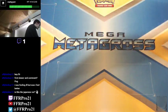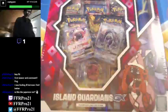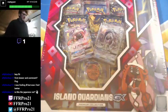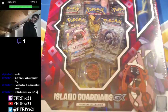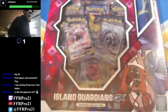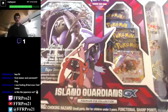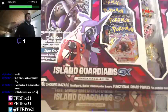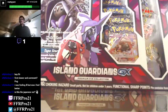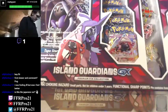This week we actually got a couple boxes we're going to open up here. First one up, we have the Island Guardians GX Premium Collection. And then the second box we're going to open up is the Premium Pin Collection as well. Both of these boxes actually came out around Christmas time last year, I believe is when they came out.